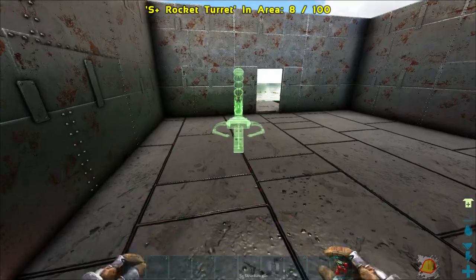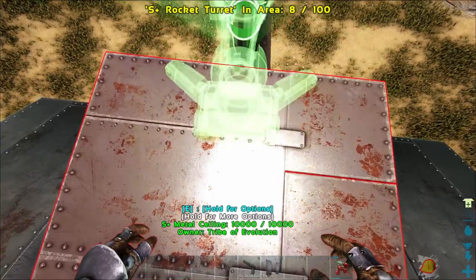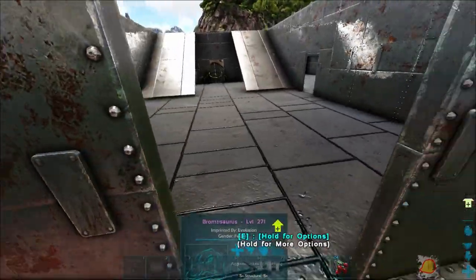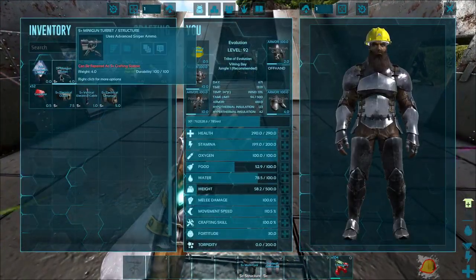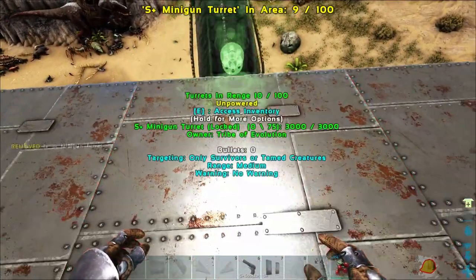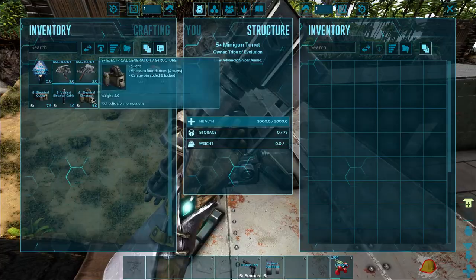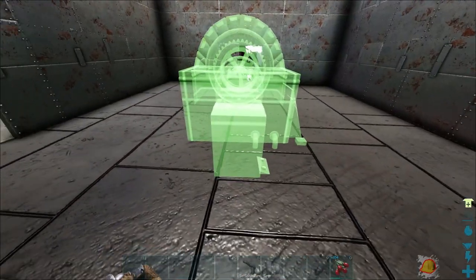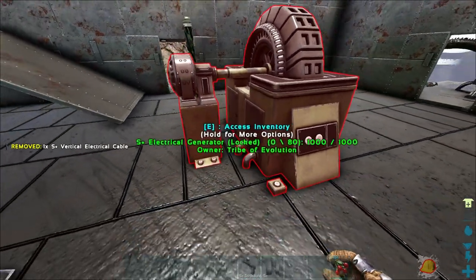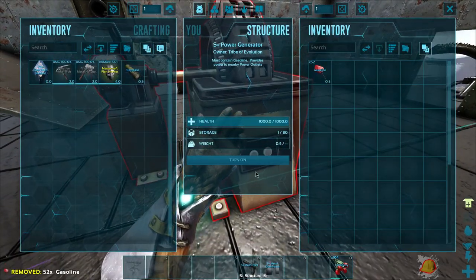Let's go ahead and place the rocket turret down. Oh, this thing looks amazing — I'm a big fan of how this looks. That's terrifying! And then our last turret, the minigun turret, we're going to throw up here. It basically looks the same, it's just a bit bigger, a little heftier. Let's throw this down maybe just there. Grab the vertical cable. And is this going to power everything? Moment of truth.